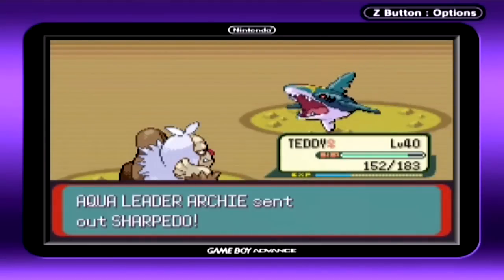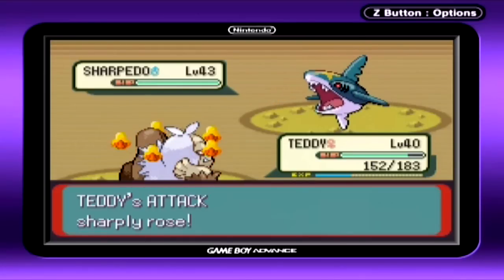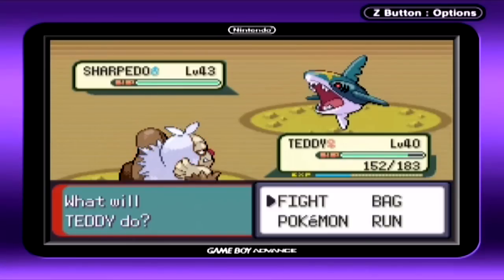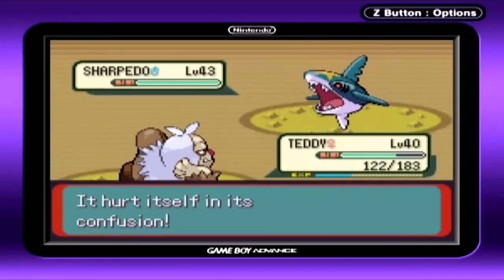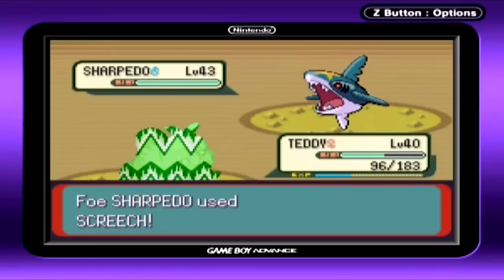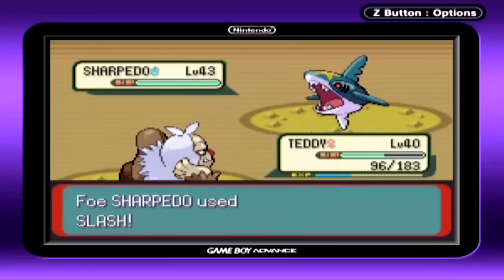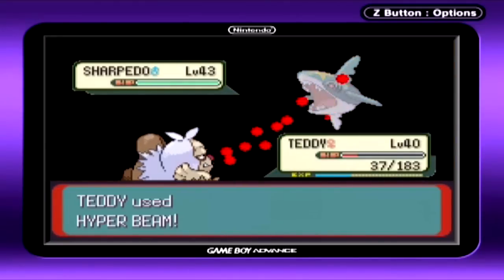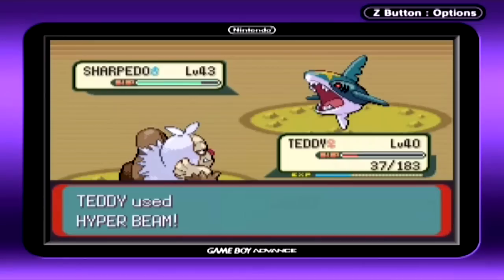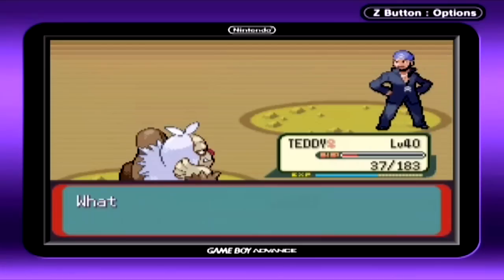There's really just the Earthquake TM and the fight with Archie that are worth your time. So here we go — Sharpedo, level 43, with the moves Screech, Slash, Taunt, and Swagger. It's just a Swagger there. I really hope I get to use my Hyper Beam now — two stages of attack on top of 160 base attack. No! Why am I having such bad luck with Confusion all of a sudden? Oh, that hurts. I'm loafing around. Teddy — yes! Good! If I miss there, I swear. I just love how powerful that move is, and Teddy just has the most nonchalant look on his face while using it. I fired my laser. And there we go.